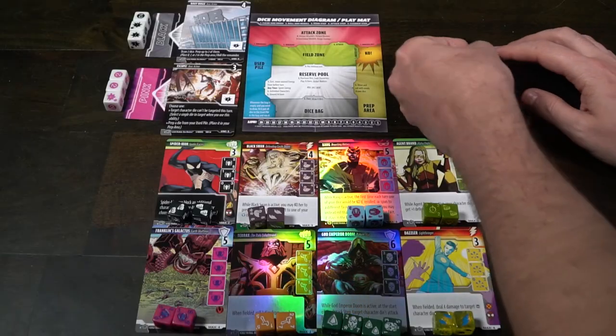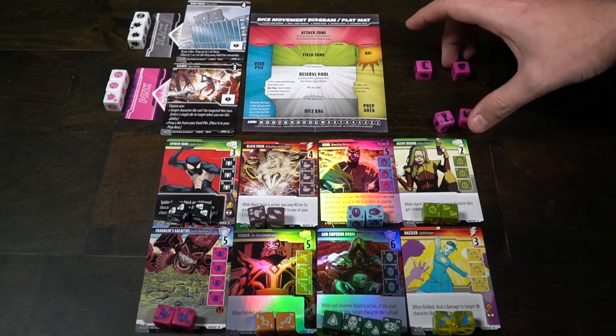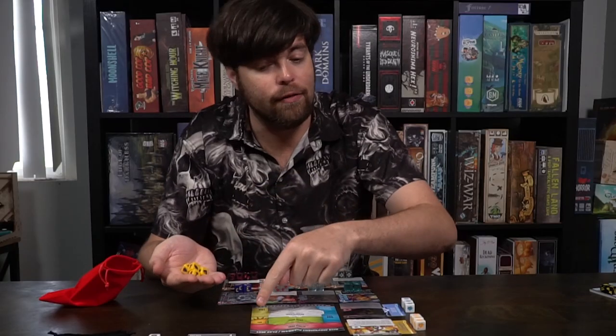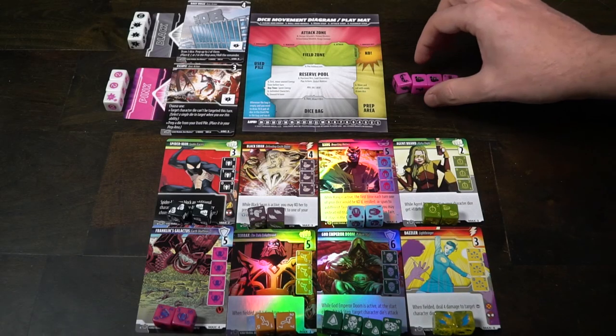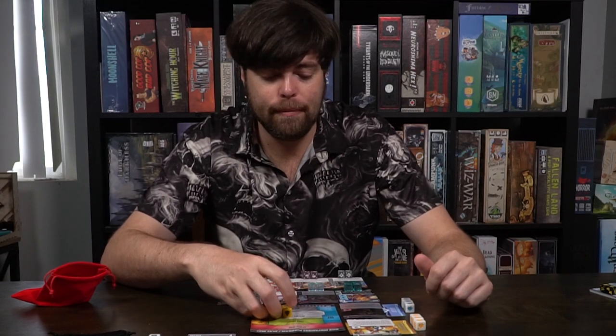Take your bag and pull out four dice, then roll them. You'll also take any dice from your prep area and roll those as well. After you roll, you have the opportunity to reroll any dice - only one time, kind of like Yahtzee but with just one reroll instead of multiple. After that, put all your dice in your reserve pool.